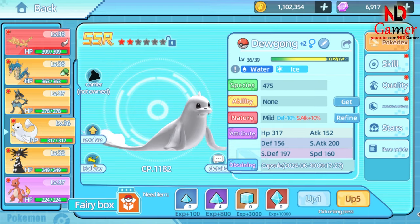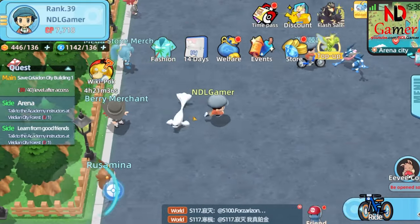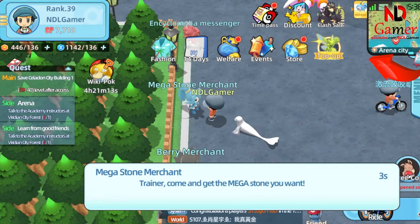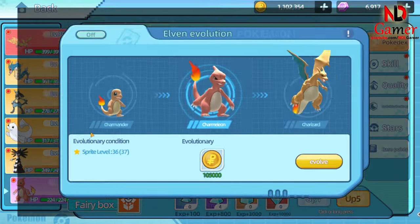First, have the Pokémon you want to evolve follow you, and complete various tasks. Then, buy a Mega Evolution item if it's an SSR Pokémon. If it's an SR Pokémon, you only need to spend gold and reach the level by DC.